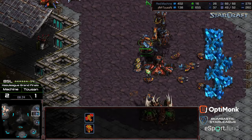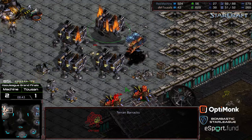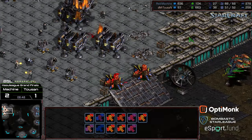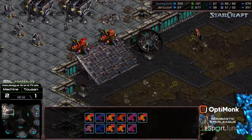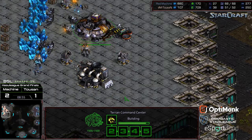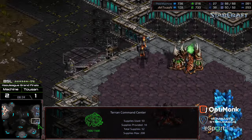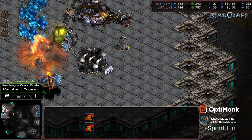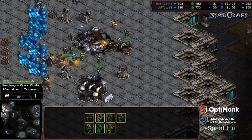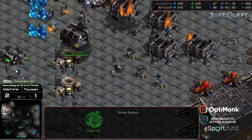More Mutalisks pouring on the pressure, and you can see a lot waiting to join the fray. Barracks being forced to be lifted off. Machine unrelenting with the attack - and as I say that, he backs off, looking to sweep around potentially back to the natural expansion. Even if Tucson holds this, third gas is up and rolling. There's not even a full control group of Marines out on the field. Double starport has been dropped to potentially get a Science Vessel out to try to turn this back around.